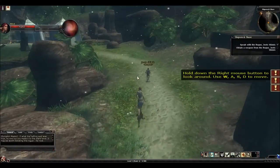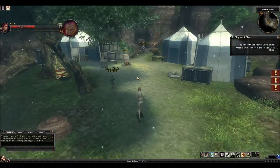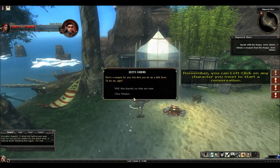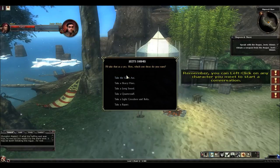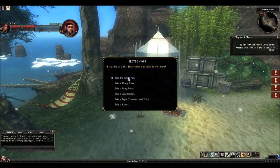So after we talk to him, he's going to have us follow him up to the camp here, which is where we're going to get our first weapon. To get your first weapon, you'll just talk to him and you'll select what you want. Because we're a two-handed fighting build, we're going to go with Great Axe. It's the only two-handed weapon on this list.